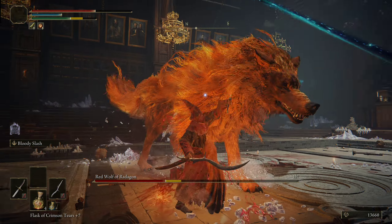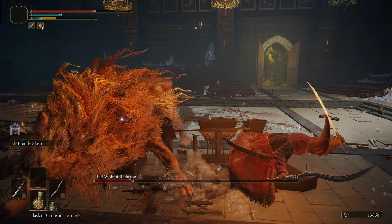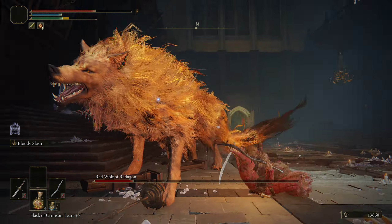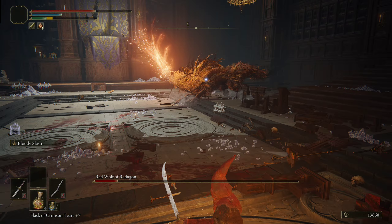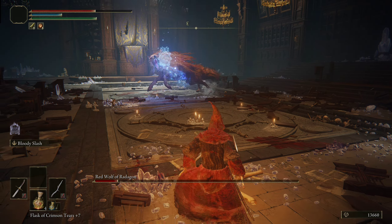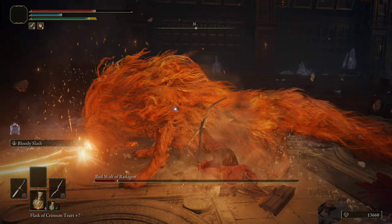All right, we dodge that, we attack a couple times, we dodge, attack, and then we dodge again. Let's back up. So those two attacks specifically are the ones that you want to counterattack on the most — and here it is, we win the fight.